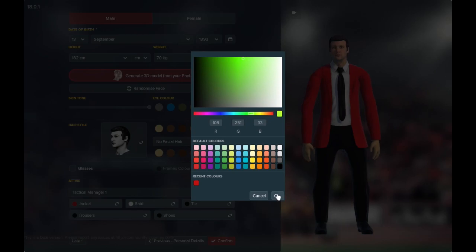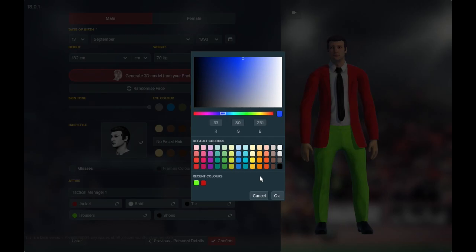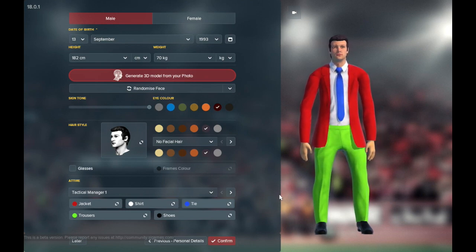What do green trousers look like with a red suit? I like it — that's nice. Let's go for a tie. Blue tie. There we go. Nice blue tie. Excellent. He looks like a child catcher. Brilliant stuff — that is exactly where we want to start on here.